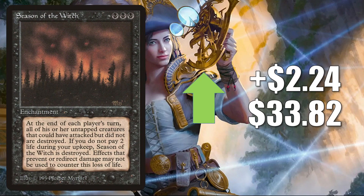Season of the Witch — another reserve list card from The Dark — moving over $2.00, up $2.24 to $33.82. This card has been traded a lot recently, but I do think this is a situation where people are trying to pick it up because they're afraid it's going to go up in value more in the short term. The card does see some Commander play — maybe it will see more in the future with some new Commander Legends cards. We'll have to wait and see.